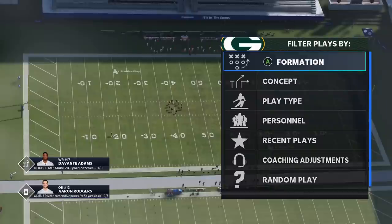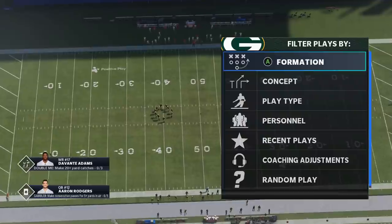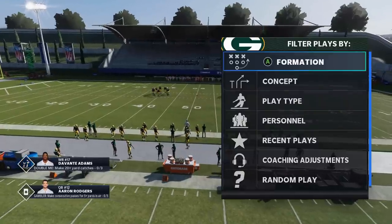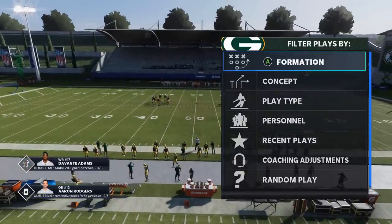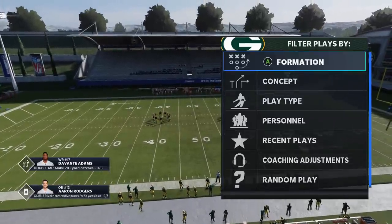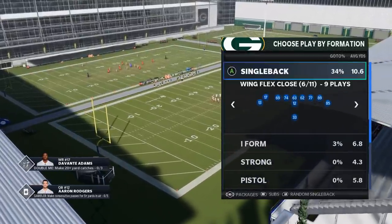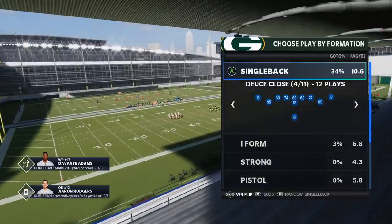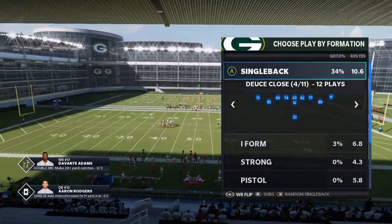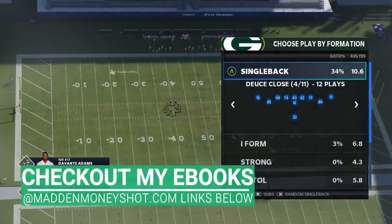I love the Packers - it's the playbook of choice I've been using for about a month or two now. I started the season with the Ravens, really enjoyed some of the running schemes in that playbook, then moved on to the Packers. I think it's time to move on to a new one - I'm thinking either Saints, Raiders, or maybe the Niners.